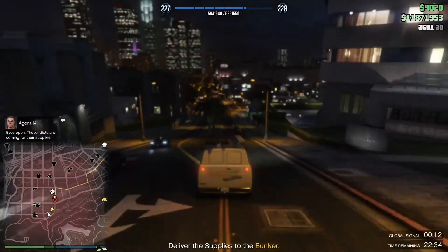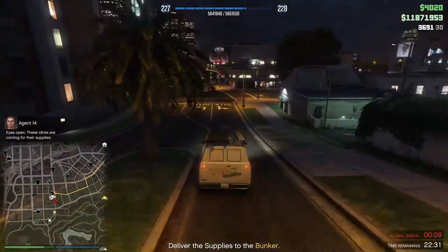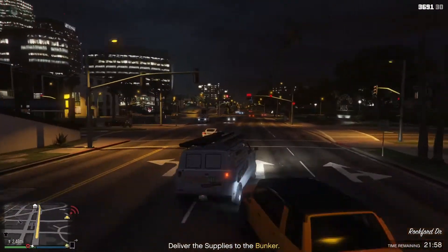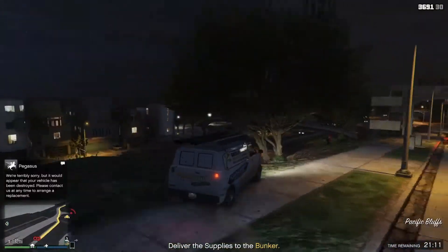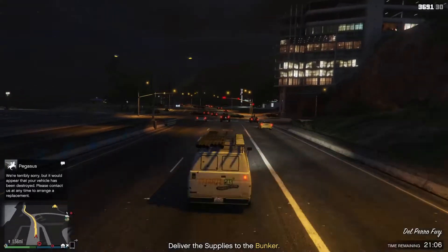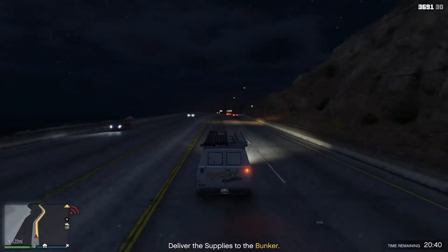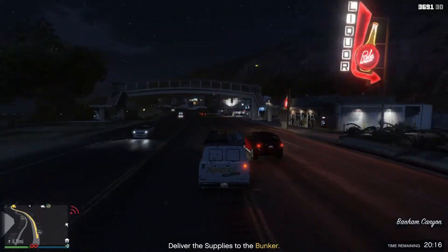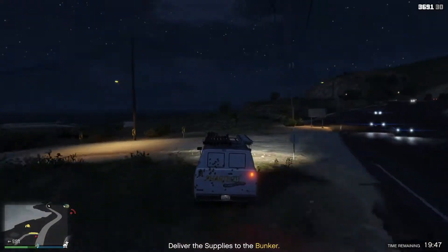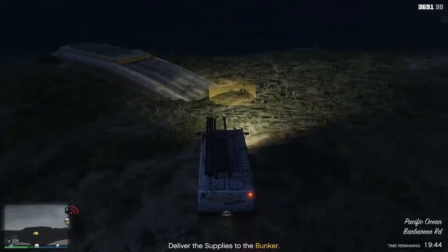Now all that needs to be done is to deliver the van. We've got some NPCs coming after us, but my friend is in the other Hydra providing covering fire. All I really need to do at this point is negotiate the van all the way back to the bunker. You simply leave your bunker, head down to the water and power plant, destroy everybody and every crate inside, then you'll be directed to a van — go pick it up and deliver it back to the bunker. Thank you for watching.